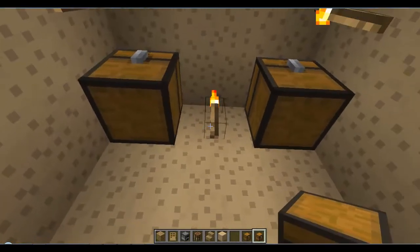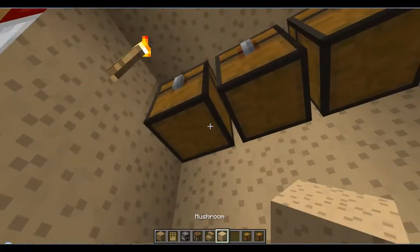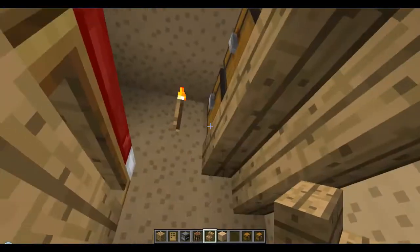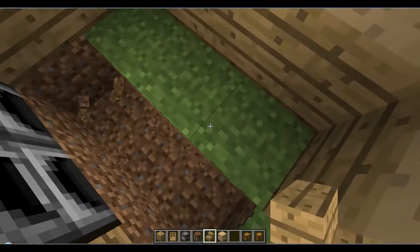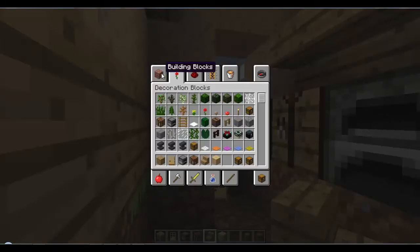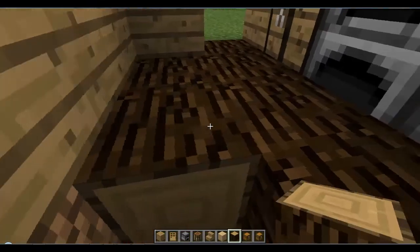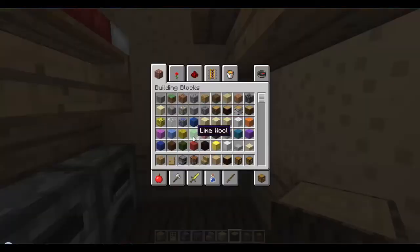Chest, chest - get rid of this torch - trap chest. Then along there we can get some stairs, and it doesn't have to be stairs, you can use something else. You can do a floor - that floor might be useful. Let's make the floor out of something different, not wood. Let's try this - I've never really done this. That's not actually that bad, I might use that more often.